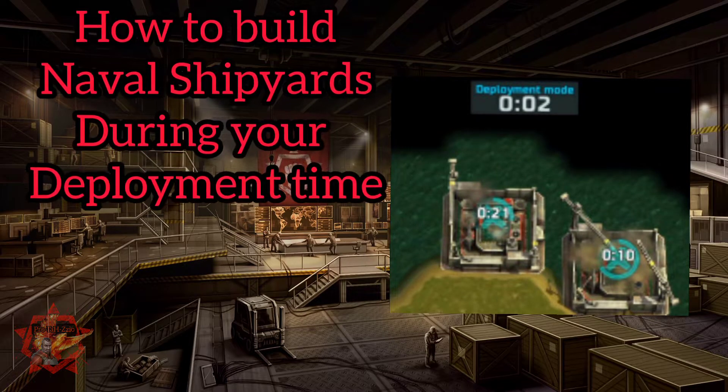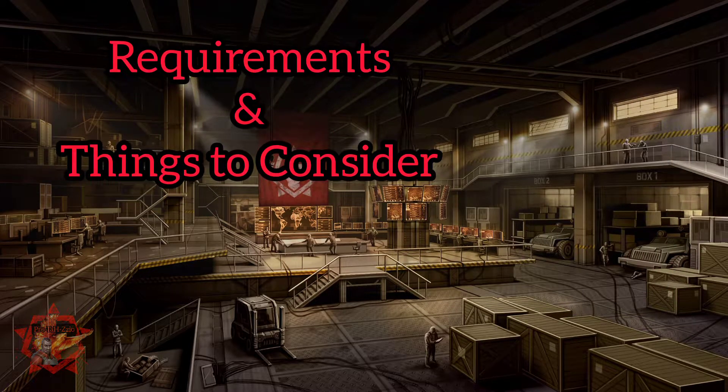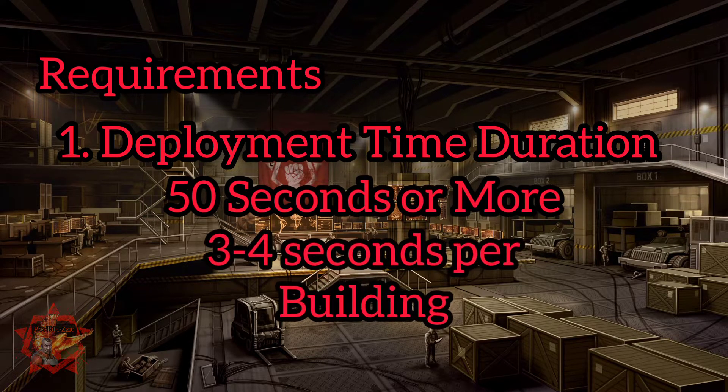Next up, we'll talk about how to build naval shipyards during your deployment time. There are a few requirements and things to consider in order to pull this off. You must have 50 seconds or more deployment time. Additionally, it takes about 3–4 seconds for each building to complete within your deployment time.